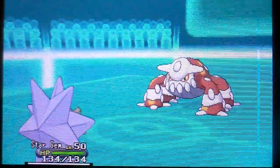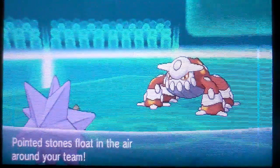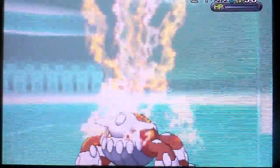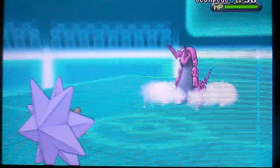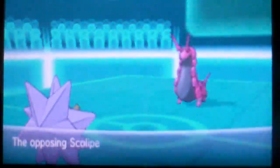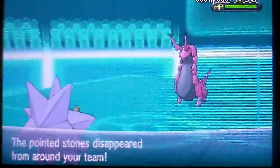So I go to my Starmie. It goes for the Stealth Rocks — it's a good thing I pulled it out. I use the Thunderbolt and killed it. And the next turn I'll use Rapid Spin and get the Stealth Rocks out of the field. The Stealth Rocks are out.